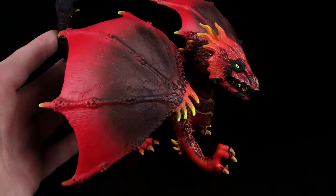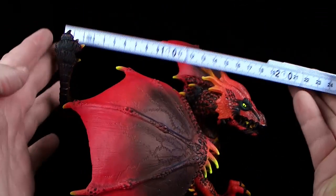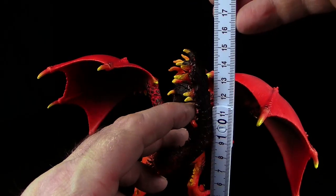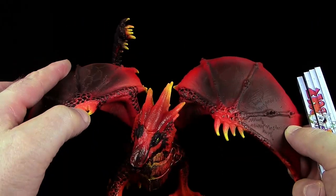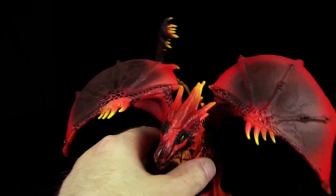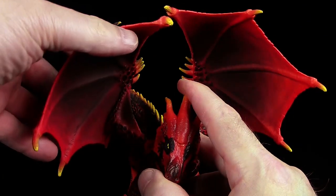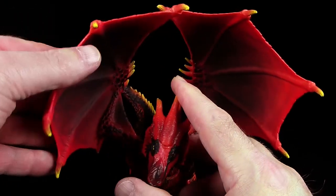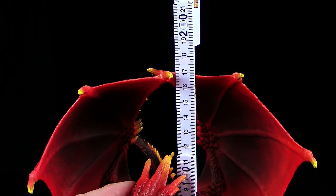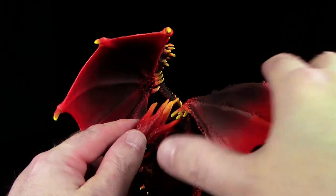Gehen wir kurz auf die Größe dieser tollen Skulptur ein. Wir haben hier eine Länge vom Schweif bis zum Kopf von circa 19 Zentimetern. Wenn ich die Höhe messe, komme ich auf 15 Zentimeter. Und wir haben eine Flügelspanne von circa 27 Zentimetern plus minus. Ihr könnt die Flügel entsprechend verdrehen – wenn ihr sie nach oben stellt, kommt man auf etwa 17,5 bis 18 Zentimeter Höhe. Also habt ihr mit den Flügeln wahnsinnig viele Möglichkeiten, wie ihr euren Drachen aufstellen wollt.